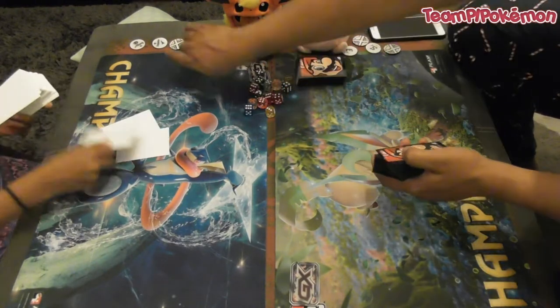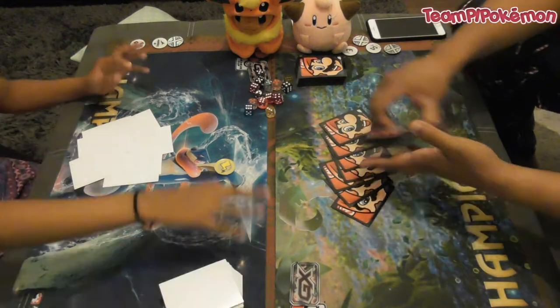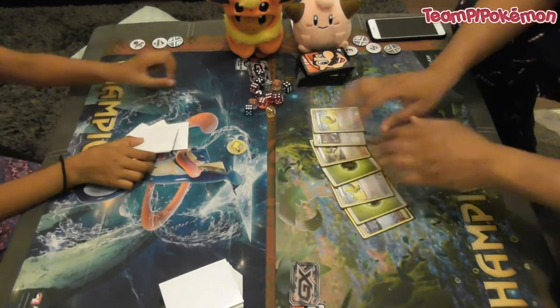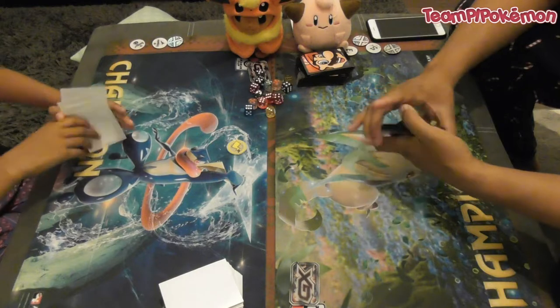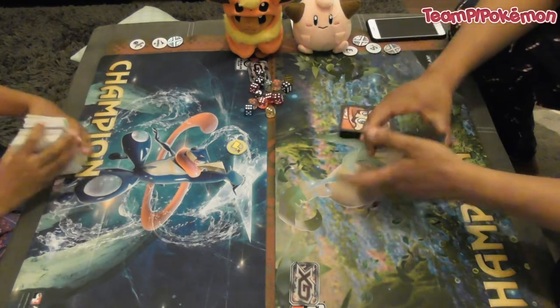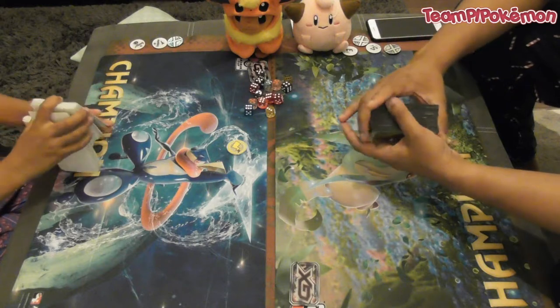We decide to bring in two guests - on the right hand side we have Clever, and on the left hand side we have Eevee, who is dressed up as a Clefairy. Summer elects to go first in the second game.